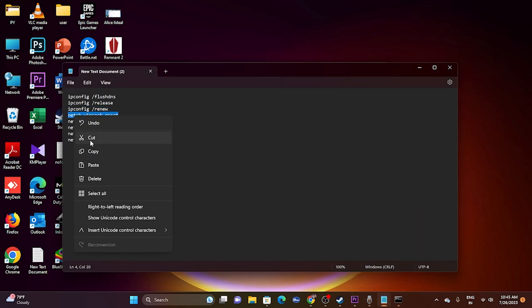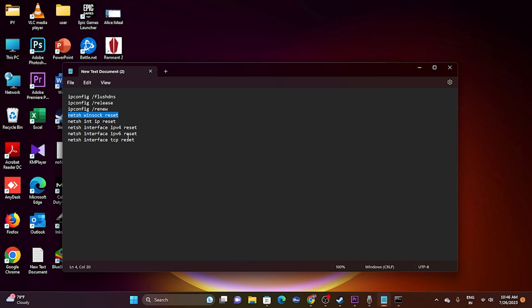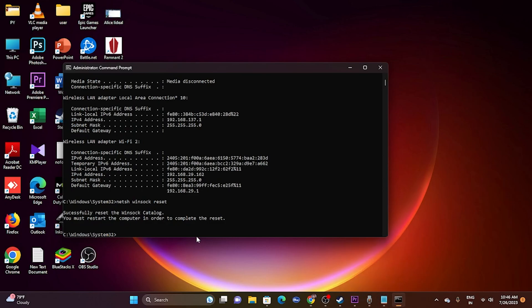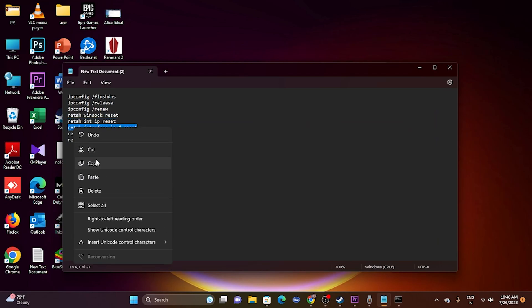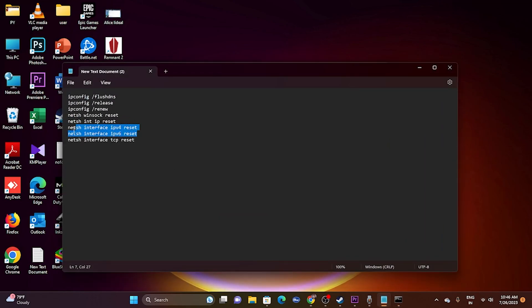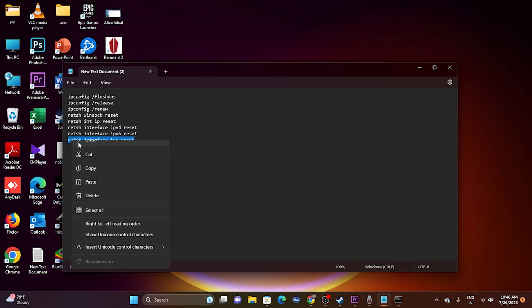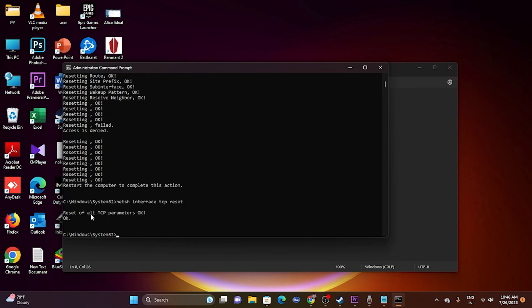Continue with the following commands one by one, pasting each into CMD and pressing Enter: netsh winsock reset, then net int ip reset, then netsh interface ipv4 reset. Once all commands have been run successfully — you should see confirmation messages — close the Command Prompt and try launching the game.